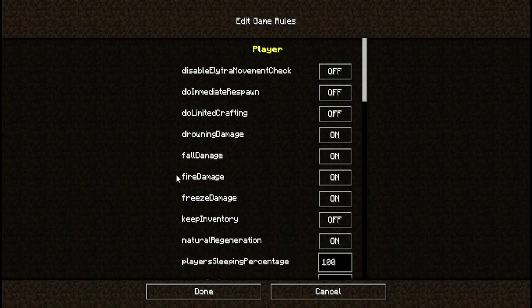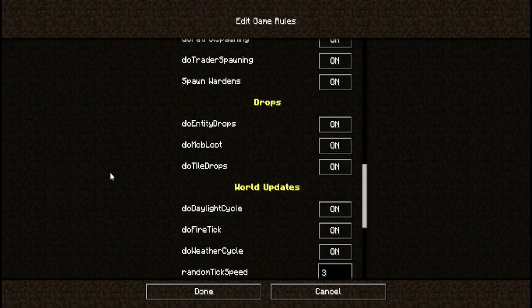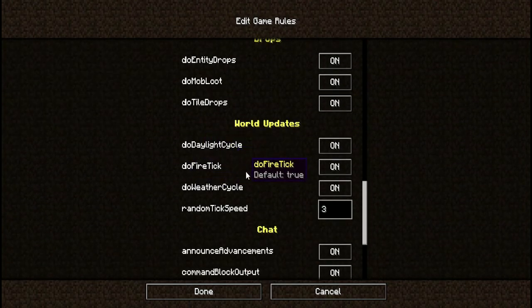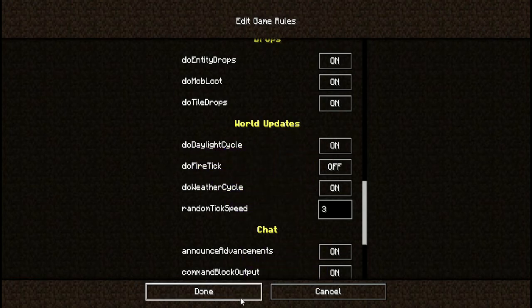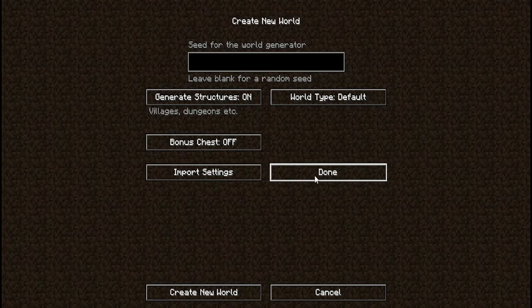We're going to go into the game rules and change one thing only — we'll find 'fire tick' and turn it off. I have a texture pack that changes the display to the actual commands, so it may look slightly different, but it will be the second one under world updates. Make sure it is turned off, then click done.